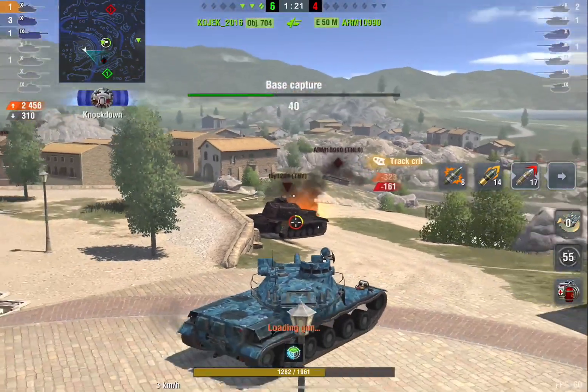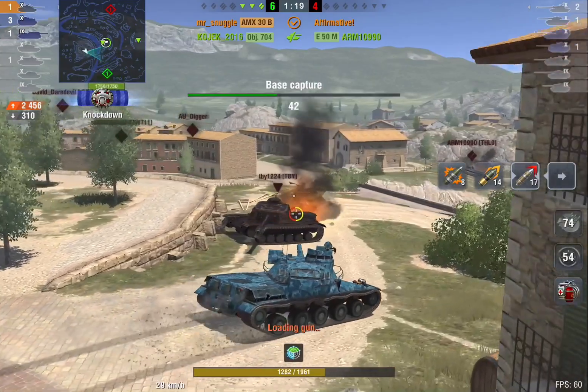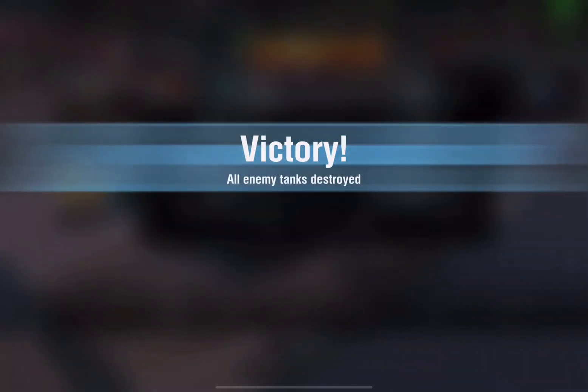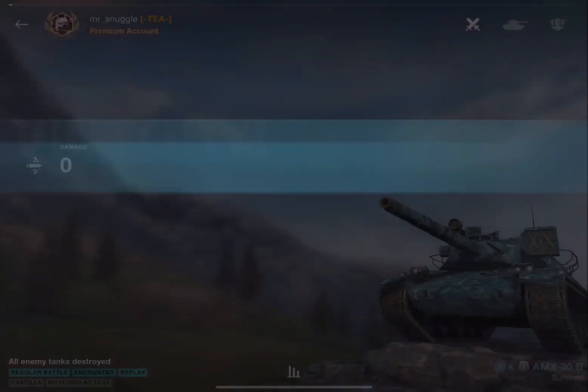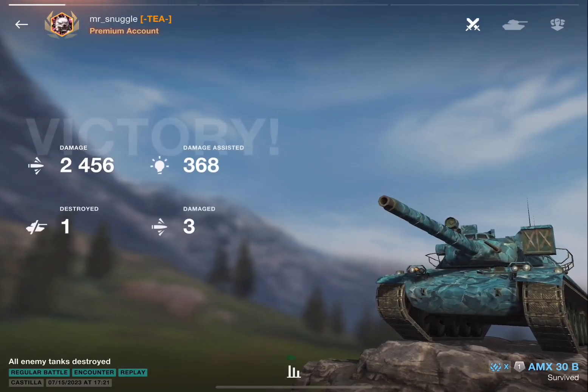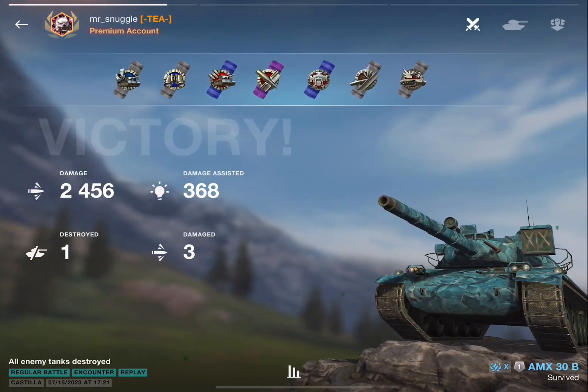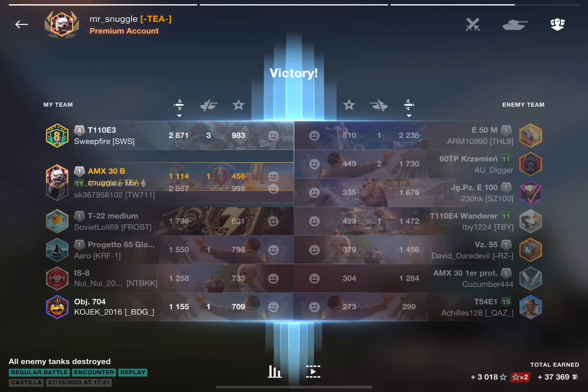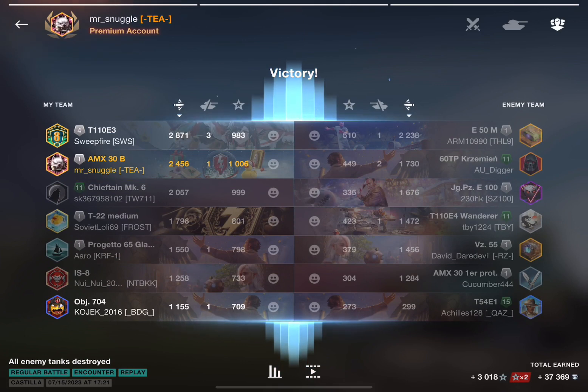Two shots — so 2400 and change. Not a great game by any stretch of the imagination, but I think it illustrates how fast this tank is and some of the positions you can use with gun depression. It's fast — you can get up hills quickly and get around the map quite well. Anyway, that's the first game. Second highest damage — not bad.